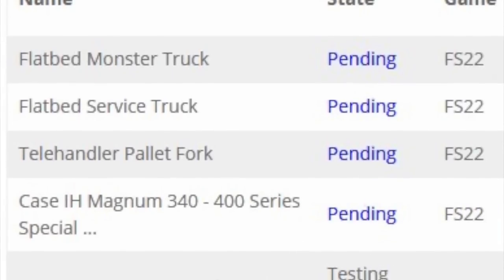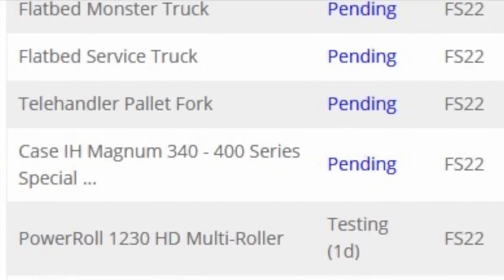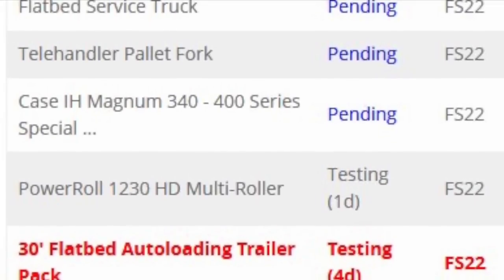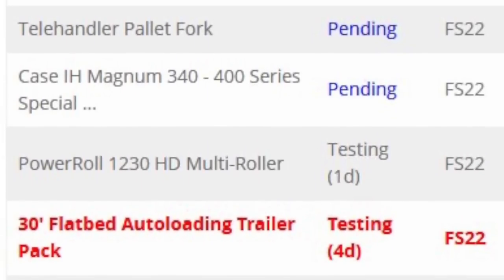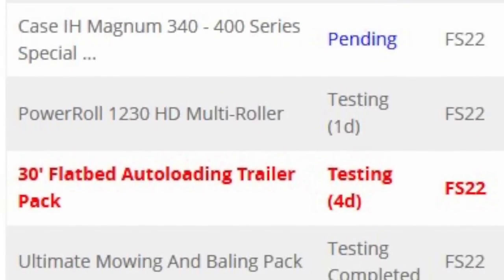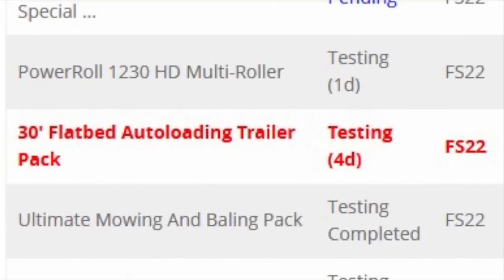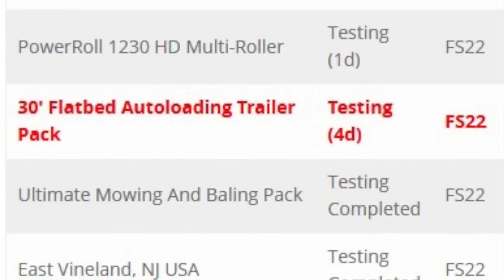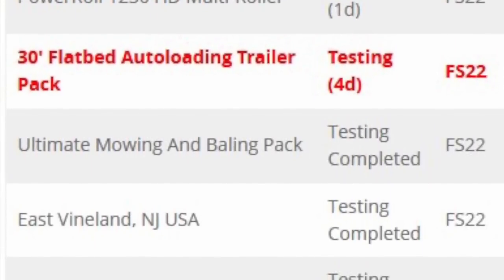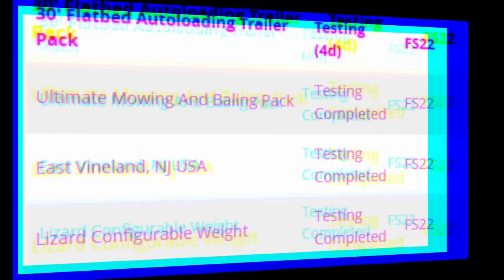Mac Trucker 921 released an update on all his mods with Giants. The update dropped yesterday and includes his Flatbed Monster Truck, Flatbed Service Truck, and Pallet Forks — all of which failed testing on small things but are already fixed and resubmitted. His Case IH Magnum 340/400 series special edition is still pending testing. He also has the Power Roll 1230HD Multi-Roller and the 30-foot Flatbed Auto Loading Trailer going through testing. His Ultimate Mower and Baling Pack, East Vinyl in New Jersey, and Configurable Weight are all still showing testing completed, so we'll have to wait and see.